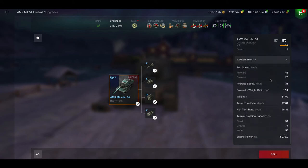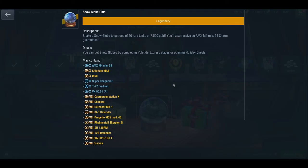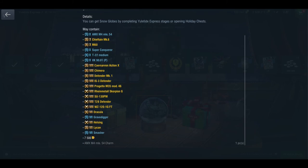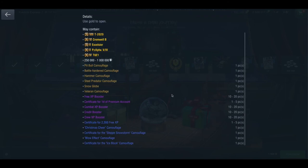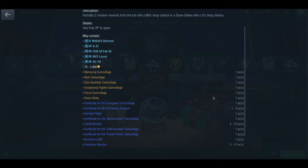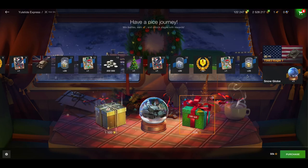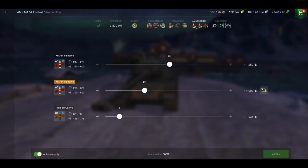It's not a bad tank, however it ain't easy to get your paws onto this thing. It comes in the Yuletide Express event and you've got to get it in a snow globe — therein lies the problem. Getting the snow globes ain't as easy as you think. You can get them by opening a Christmas box for 1500 gold and you will get a charm for the AMX, and you need 10 charms. It's quite an expensive tank and there's no guarantee you're going to get a snow globe. If you want just one snow globe, it's going to cost you 22,000 gold — quite expensive.